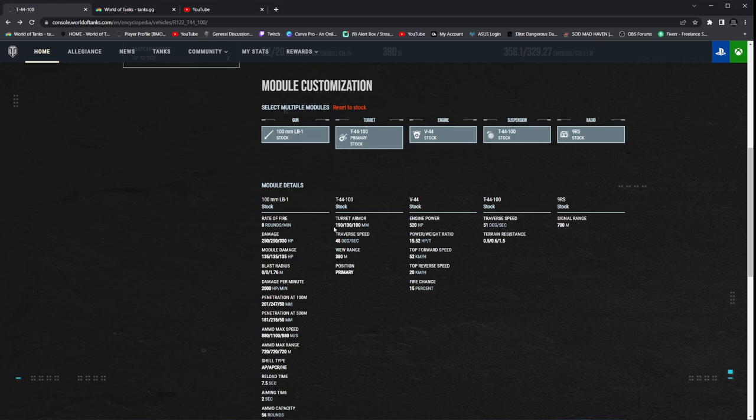With the buff that was applied to this tank, I can't remember what the thickness was on the frontal armor originally, but I do remember that the sides were 80 or 90 millimeters thick. Bumping it up to 130 has given this tank a massive advantage — it's a game changer. The characteristics of the tank prior were incomparable, and it's the entire reason why I waited to do the review until the buff was released. There's a lot of things in the game that do need to change, but we'll talk about that on another day.